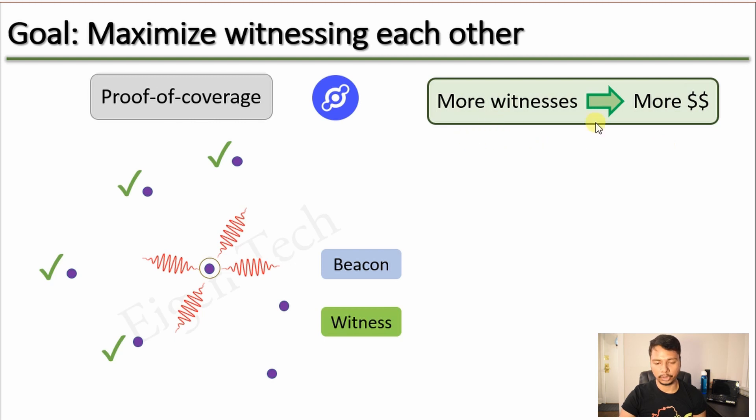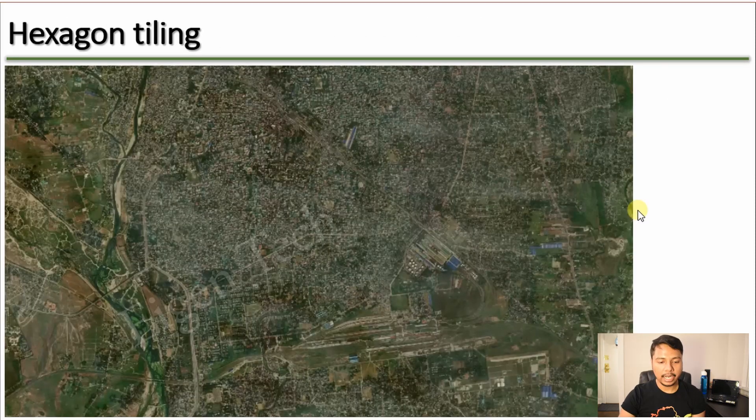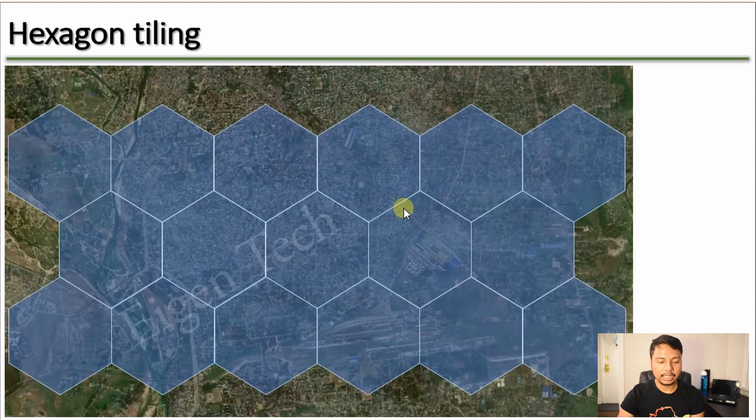The more witnesses you have, the more HNT you will earn — so the goal is to maximize the number of witnesses. There is also the reward scale, which you would like to keep as close to 1 as possible to maximize earnings. Now we will consider the ideal placement of Helium Hotspots, starting with the case where there are no Hotspots in your area. The goal is to provide perfect coverage of the Helium network. You can think of your Helium Hotspot as a cell phone tower providing coverage to one hexagon.